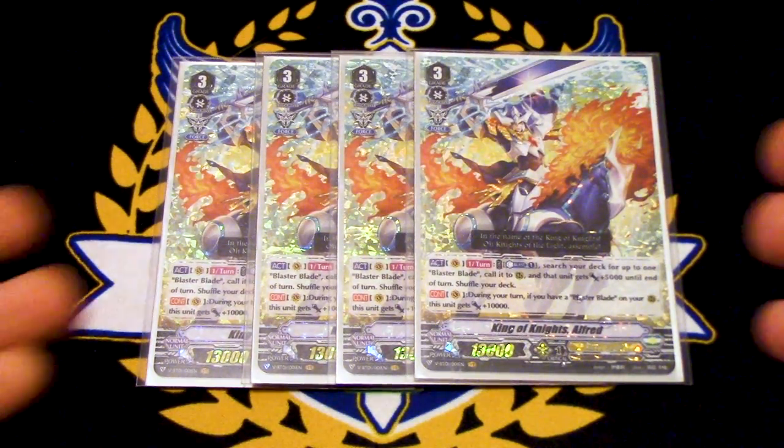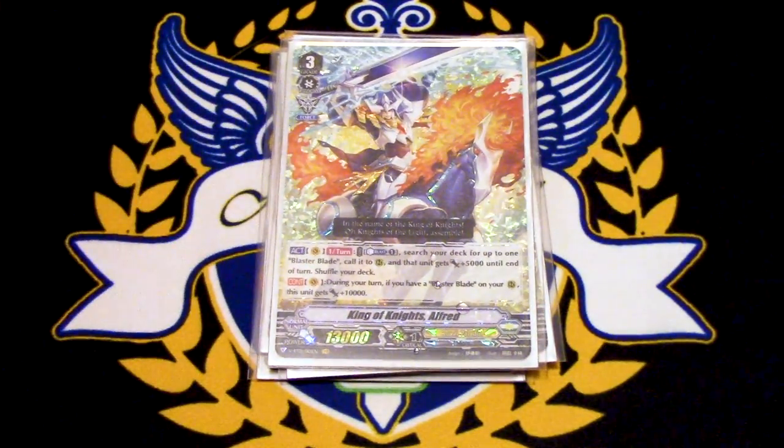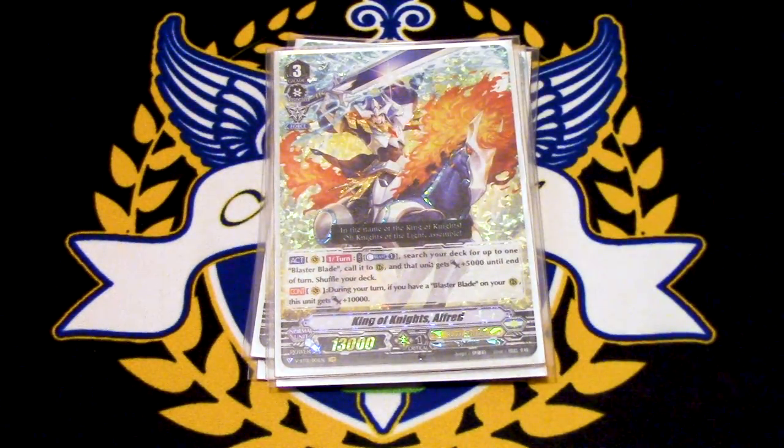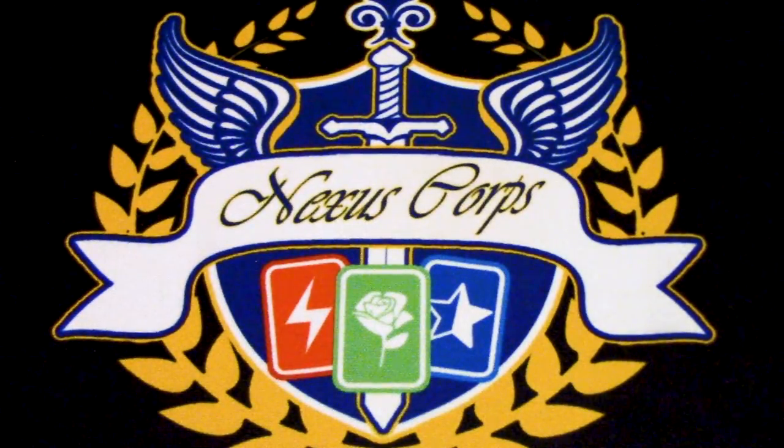So I want to run four copies of this. The goal is that after your Blaster Blade dies, you can ride Monarch Sanctuary Alfred on top, get the Blaster Blade back from your drop into your hand, and work from there.